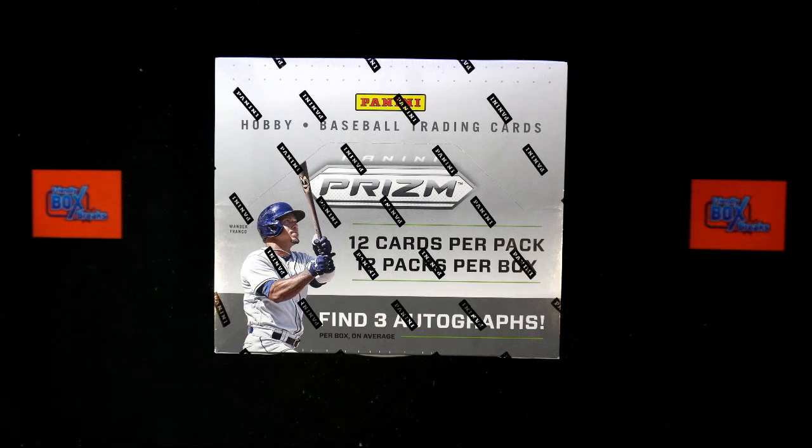Here we go — 2022 Panini Prism Baseball hobby box, box 207. This is the last box in what has been an absolute amazing case of Prism Baseball. We've got owner names and team names — we need to randomize each one of them.